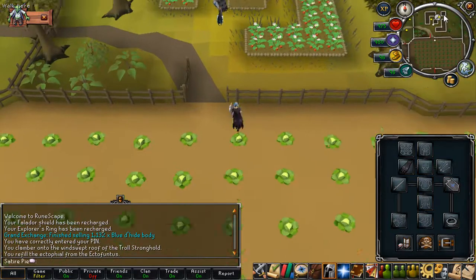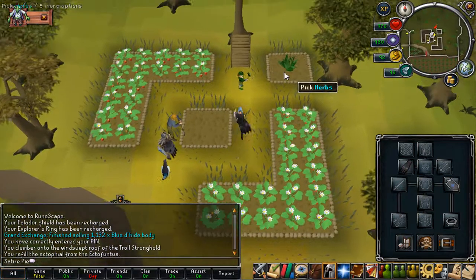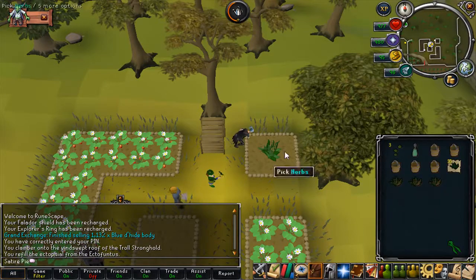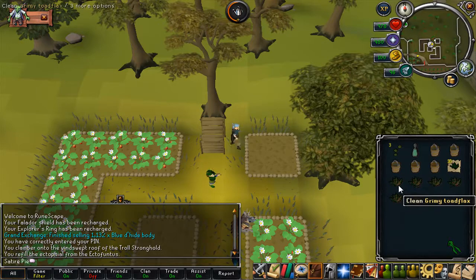I Cabbage Ported to the Falador patch. You could also use the Falador teleport and run down, or the Port Sarim lodestone if you want to run that far — though it's pretty far away. The fastest way if you don't have Cabbage Port would be the Draynor Glory teleport and then run north-west to this patch.